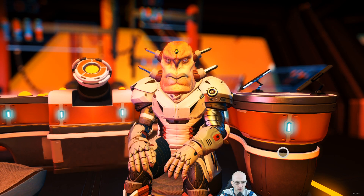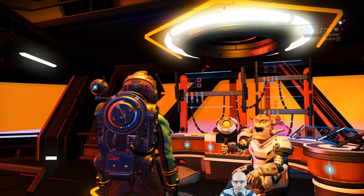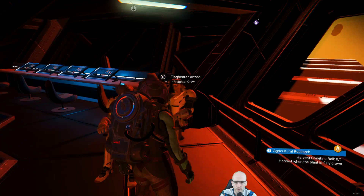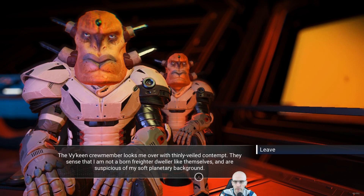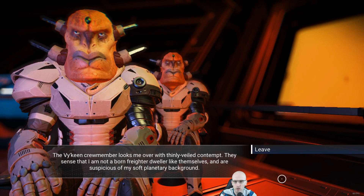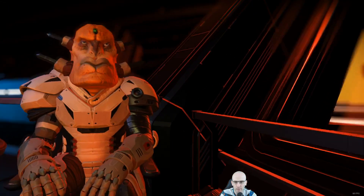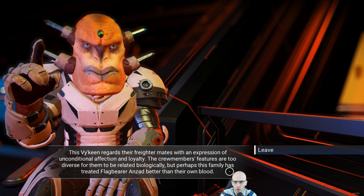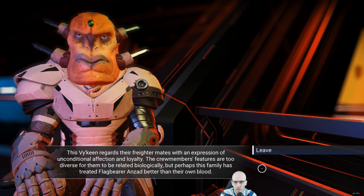Transfer items, checking. That's right. Freighter crew. Freighter crew flag bearer captain Umayma. The viking crew member looks me over with thinly veiled contempt — they sense that I am not a born freighter dweller like themselves, and are suspicious of my soft planetary background. Flag bearer — this viking regards their freighter mates with an expression of unconditional affection and loyalty. The crew members' features are too diverse for them to be related biologically, but perhaps this family has treated flag bearer in blood better than their own blood.